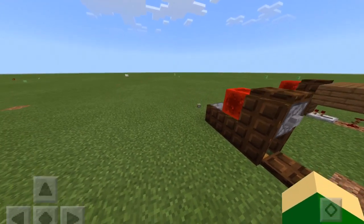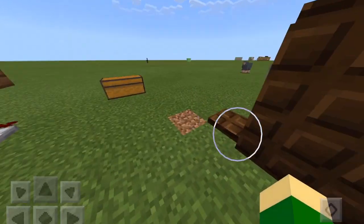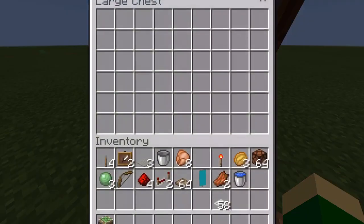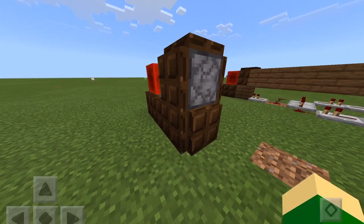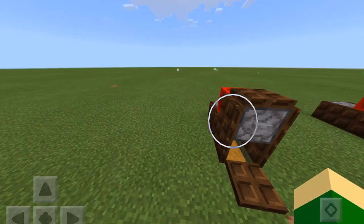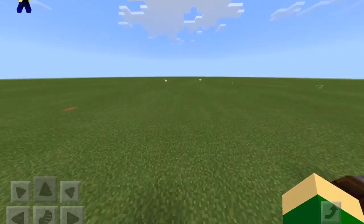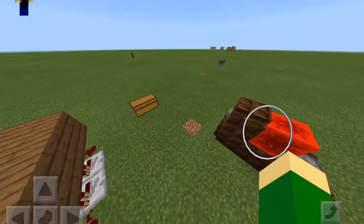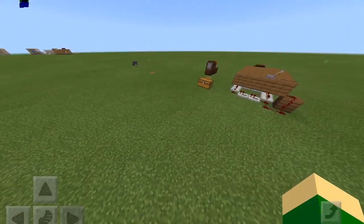A nice feature about this cannon — which I didn't really plan for when designing it — is that there's a two-block gap underneath it where you can put a chest to store some ammo. You press the button, your ammo flies out, and then you reload the cannon because this trapdoor will pop out. You can use any type of ammo like snowballs, arrows, fireballs, or even fireworks if you want to create a nice display.